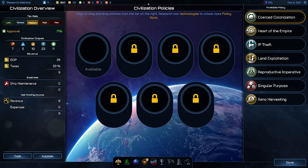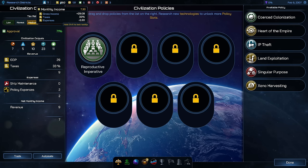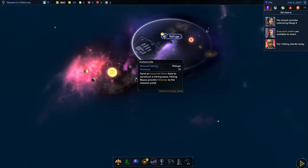One more thing we've unlocked is the civilization policies. Here we can already go for some taxation — if I raise taxes we lose approval rating, if I lower them we gain approval rating, and medium is in between. We're making a nice profit of nine credits per month right now, so this is fine. We can also assign the first policy to my civilization. I really like the reproductive imperative: it gives me 100% growth rating. It costs two credits permanently on maintenance, but we can easily afford this. A 100% growth rating is amazing — we can definitely get more numbers out there and colonize our planets faster.